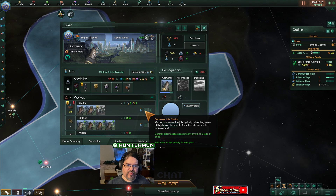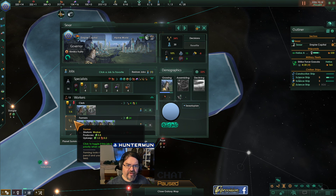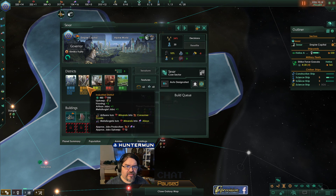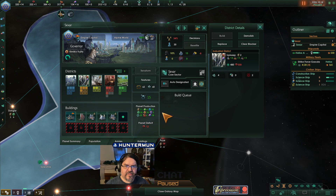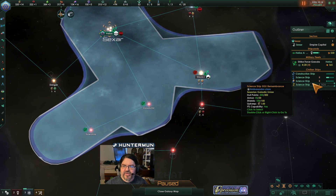We're going to remove two more clerk jobs. Just to be clear, a clerk job produces trade value and amenities. Well, we are falling a little behind on amenities, so we could keep that going, but right now we need production. So let's get another industrial district going. Let's leave a job open. We're looking for 500 minerals to make more production-type stuff.